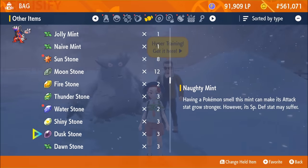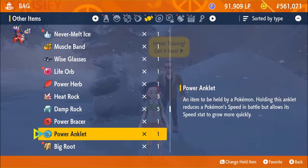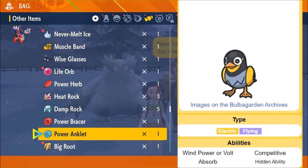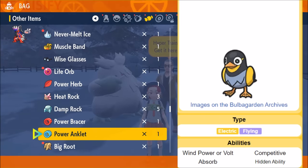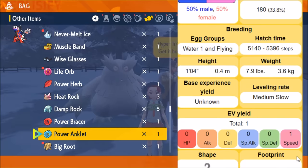You can also use power items, which will give you EVs every time you faint a Pokemon and speed up training. Currently, EVs seem like the biggest gate to completing a competitive Pokemon because vitamins are so expensive. So we might have to go back to traditional EV training with power items, and it's best to do that in bulk — training multiple Pokemon the same stat at once. Find something like a Wattrel that gives speed EVs, put a power item on it, KO Pokemon until the Pokemon's maxed out, and you're good to go.